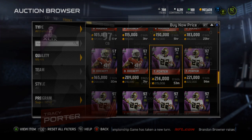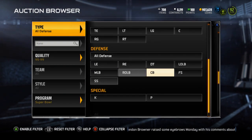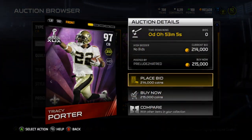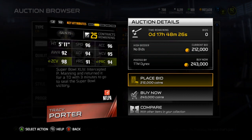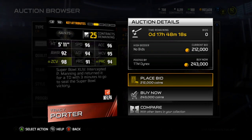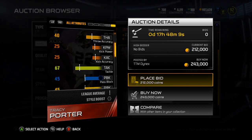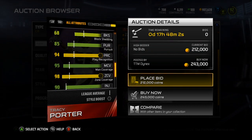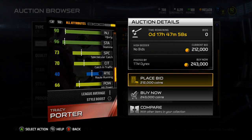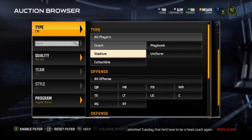Next is Tracy Porter — he's going for 215k, and I bought one for like 180k, so that's interesting. He's got 96 speed, 96 acceleration, 92 awareness, 94 agility, 95 man coverage, 98 zone, 91 press, and 94 play recognition. He's got 83 catching, 67 tackle, 94 jumping, 85 pursuit, 73 spec catch, 70 catch in traffic, and 66 hit power. Not a terrible card for Tracy Porter.